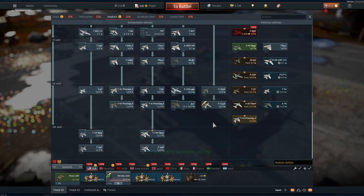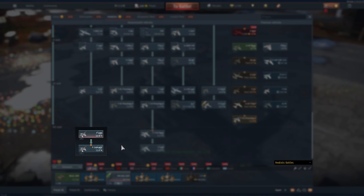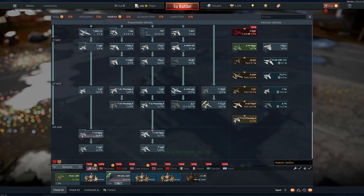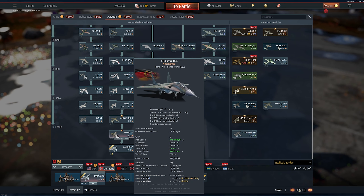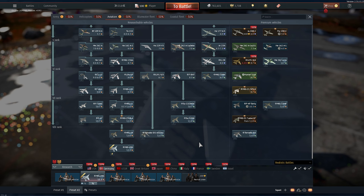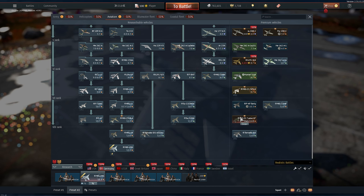If you are already past rank 6 or rank 7, the cheapest way to get the final vehicles of the tech tree is to actually buy talismans. I always buy them for the top tiers, and together with a premium account it's just amazing — way better than buying premium aircraft normally, especially with the half price.